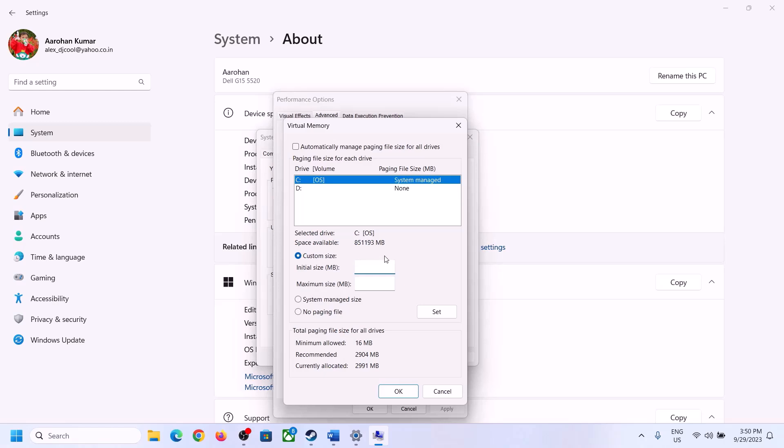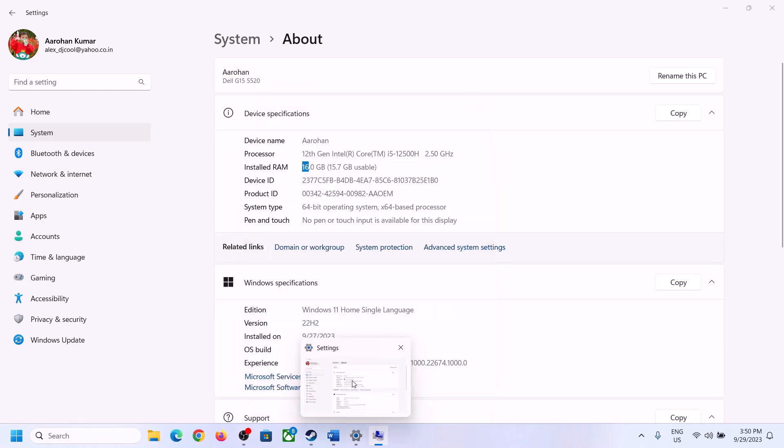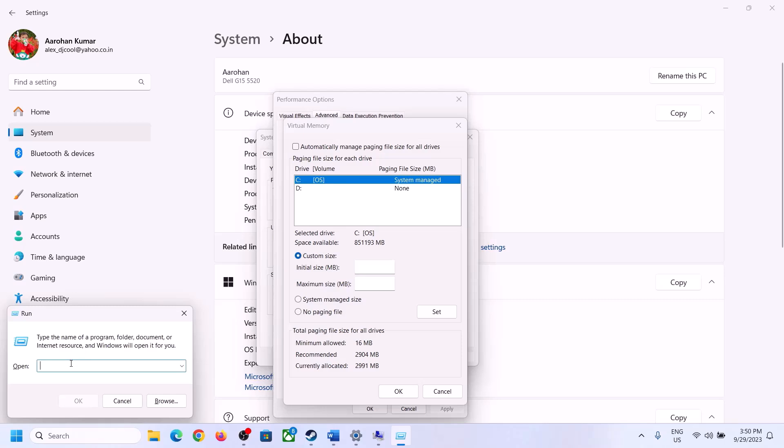First, convert 16 GB to megabytes. Open Calculator — type 'calculator' in the Run box and click OK. 1 GB equals 1024 MB, so 16 GB = 16 × 1024 = 16384 MB.